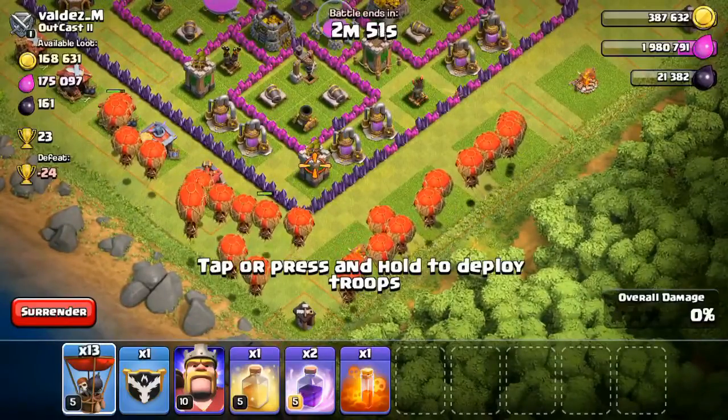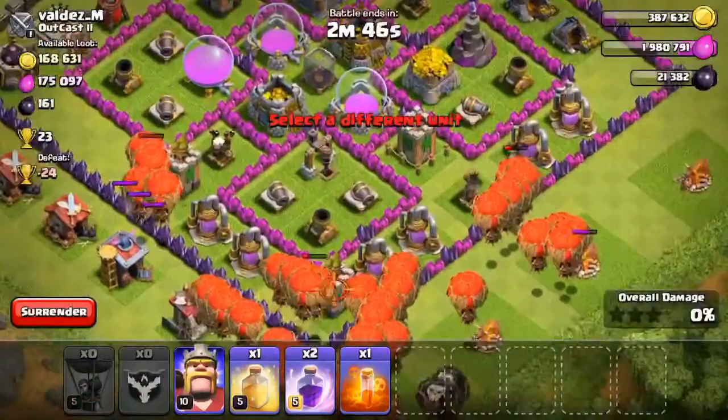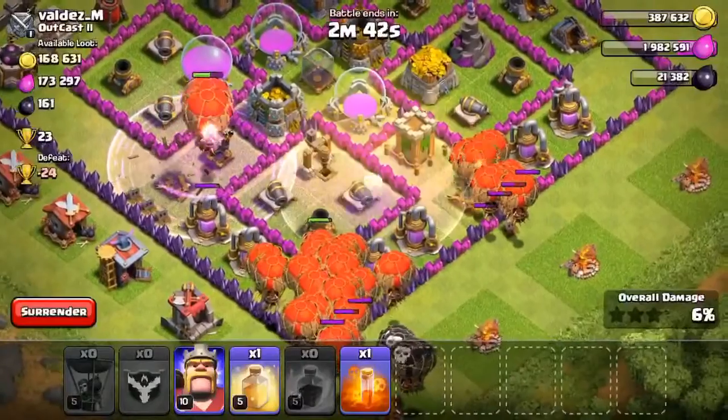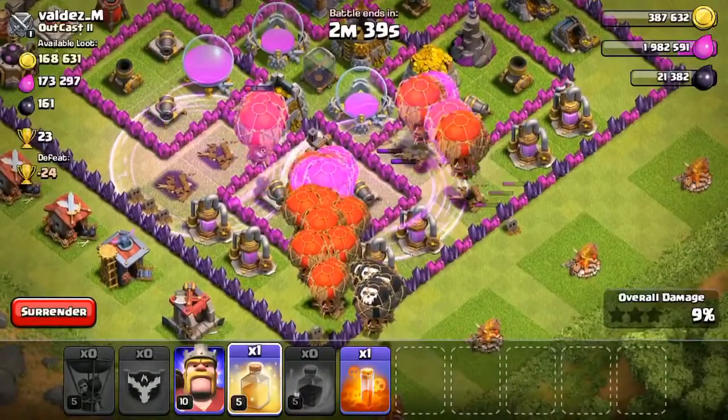It's kind of safe down at the bottom. Once I got that, now I'm gonna drop my clan castle balloons and drop a rage on the left and a rage spell on the right, so that all my balloons will be raged up and they won't take too much damage.